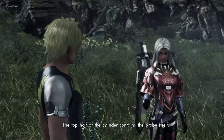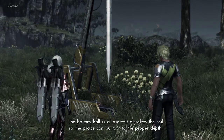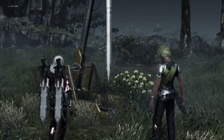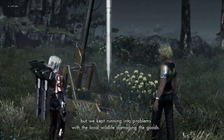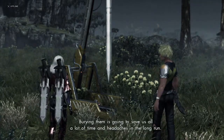The top half of the cylinder contains the probe itself. The bottom half is a laser — it dissolves the soil so the probe can burrow to the proper depth. We tried just planting them on the surface at first, but we kept running into problems with the local wildlife damaging the goods.